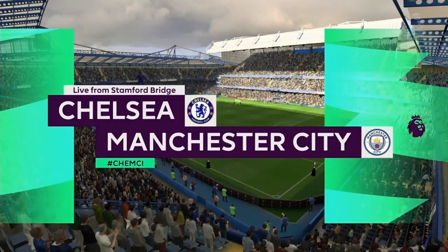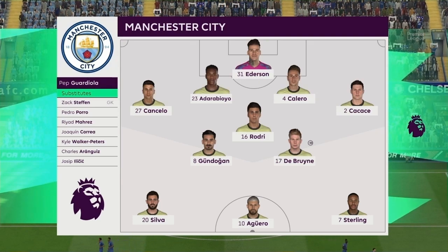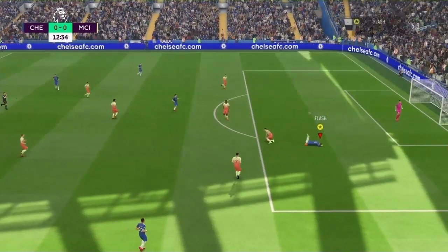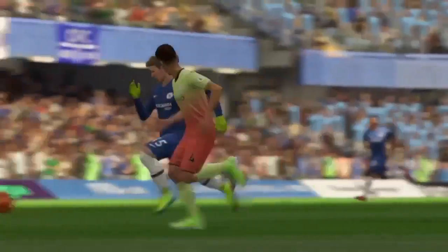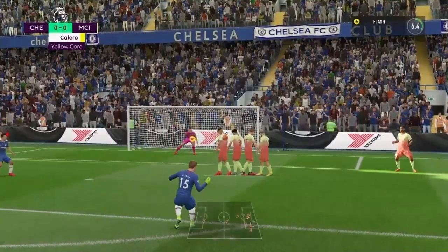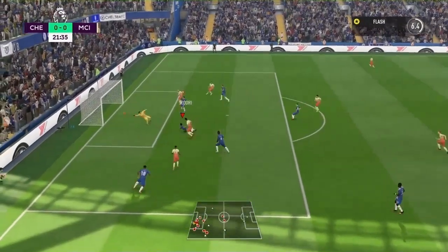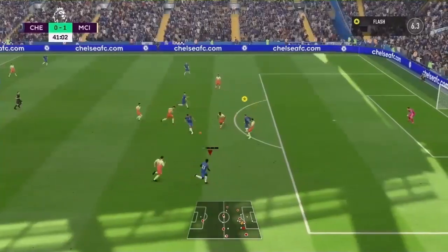Our next game, again at home, was a tough one — against Manchester City, the team who won the league last season. We both have the same formation, a 4-3-3. I'm very disappointed by the referee; it should have been a red card — he's the last man and he commits the foul outside the box. Flash takes the free kick and it was so poor. Ederson pulls off a great save as well, but City go ahead through Rodri, who smashes it into the back of the net to make it 1-0.